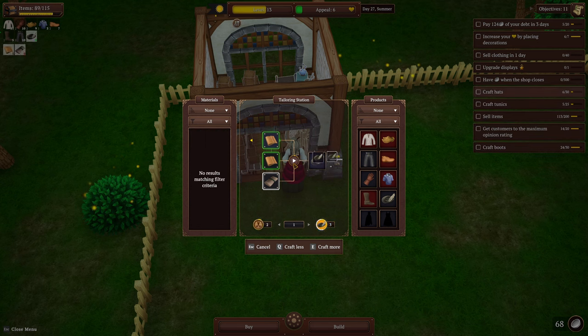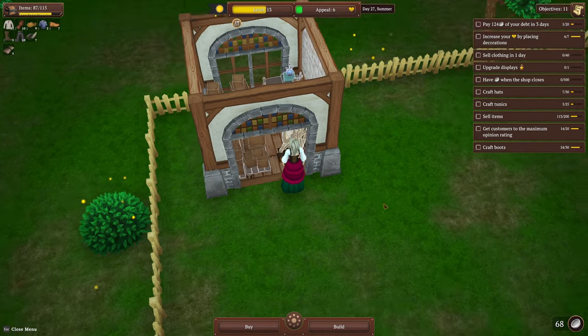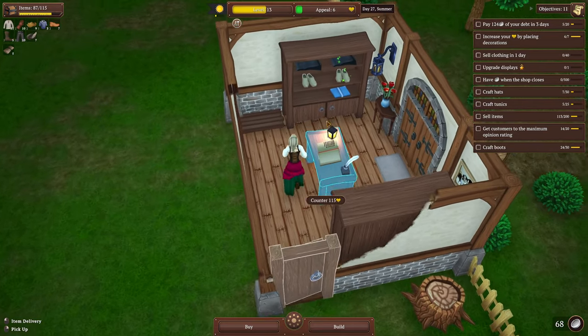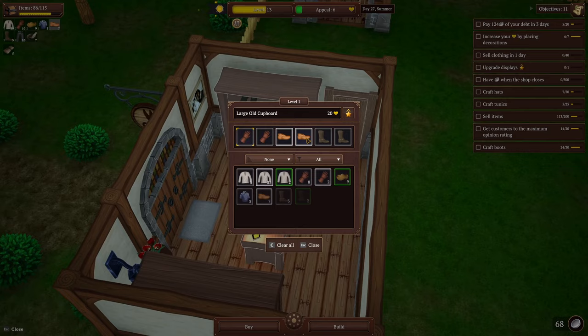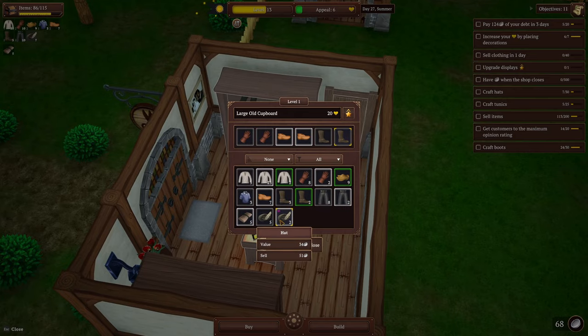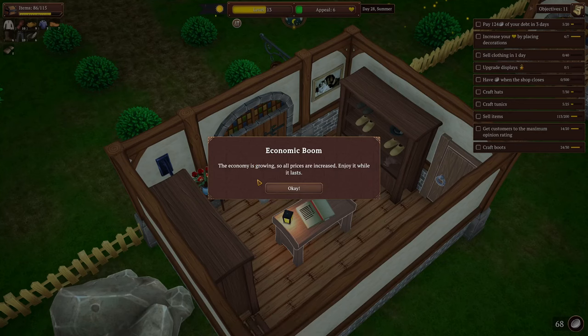I have four tunics and they don't sell fast so I'm not too worried about them. Hats sell for 51 — that's really nice. So what I'm gonna do is get rid of one of the boots and put a hat down. There we go — open the deck.